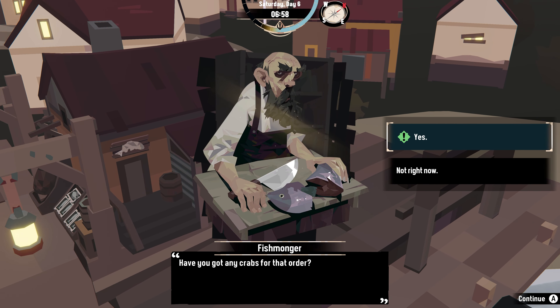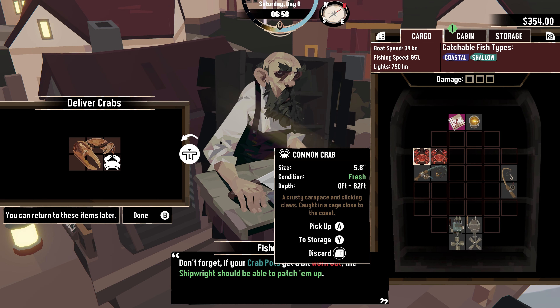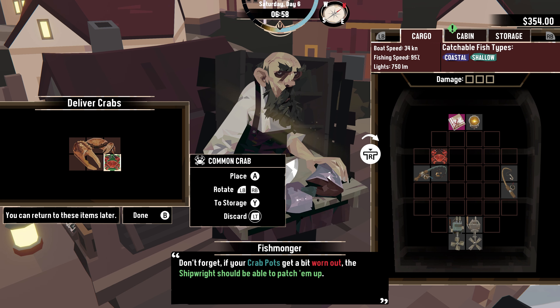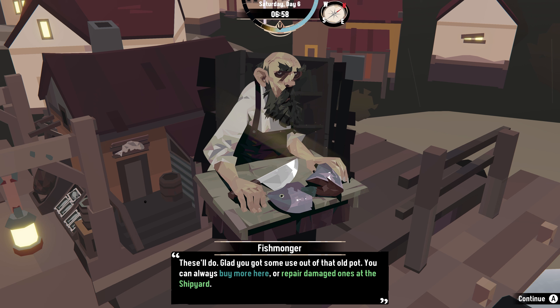Have you got any crabs for that order? Don't forget if your crab pots get a bit worn out the shipwright should be able to patch them up. Here's your crab — 6133. Fishmonger wraps up the crabs and hands you some money. These'll do. Glad you got some use out of that old pot. You could always buy more here or repair damaged ones at the shipyard.